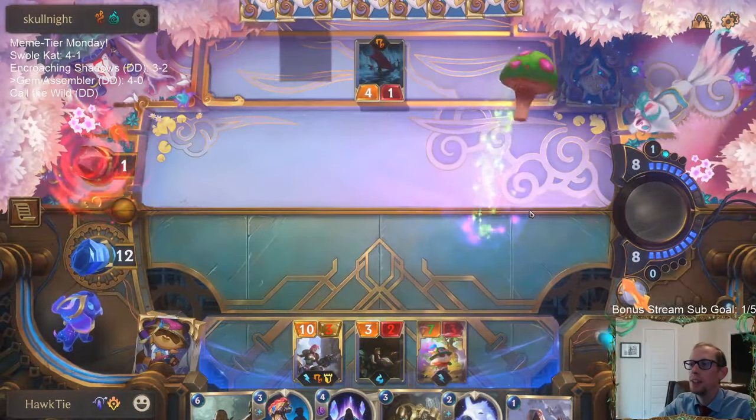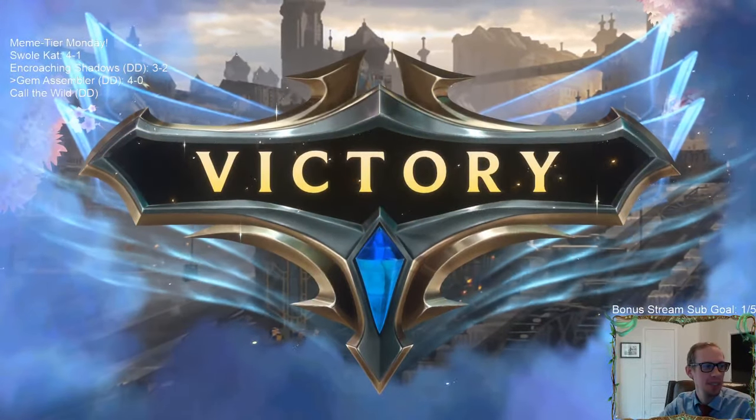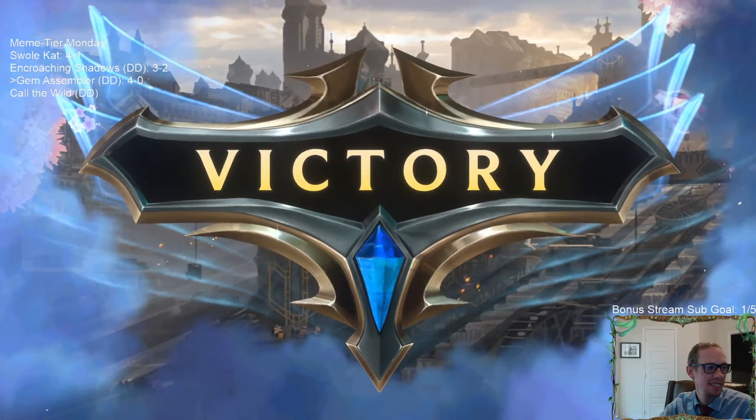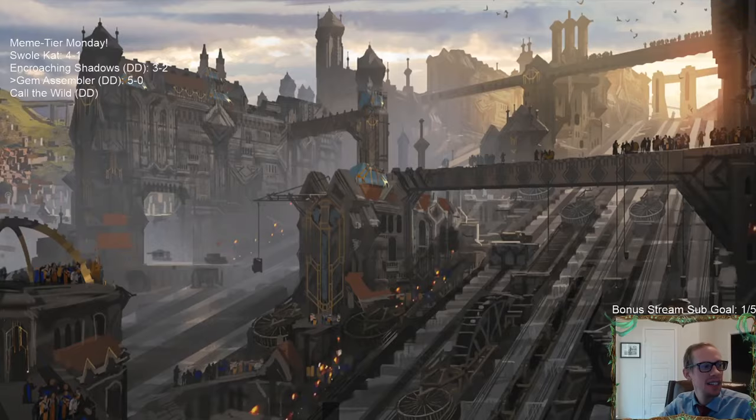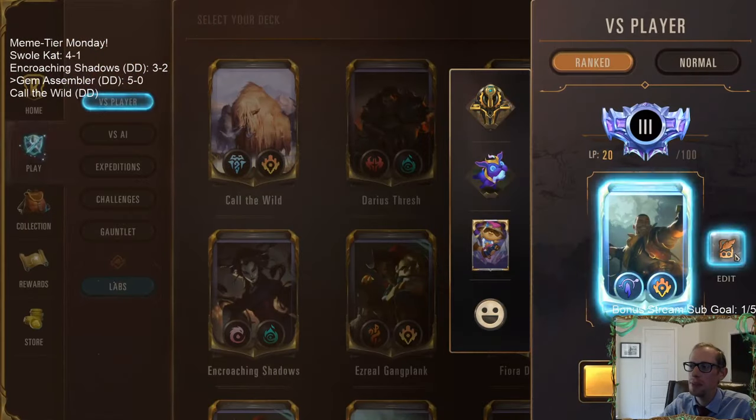Draw a Puff Cap! And there we go — they drew exactly one! Six cards, 24 Puff Caps, they drew exactly the number we needed. That is awesome! Alright, finished out the 5-0 with Gem Assembler. Man, this is a spicy one — we got a little bit of everything in here.